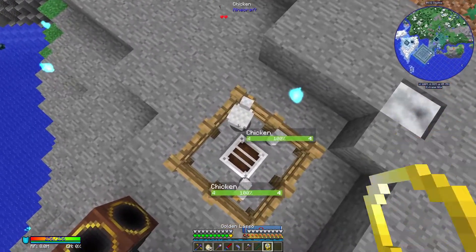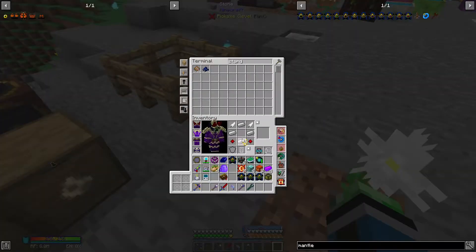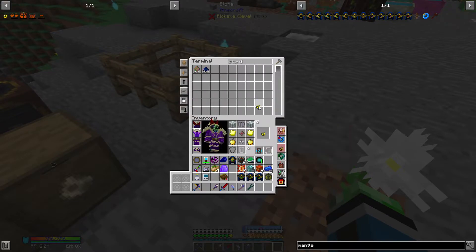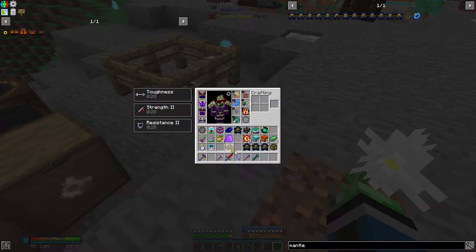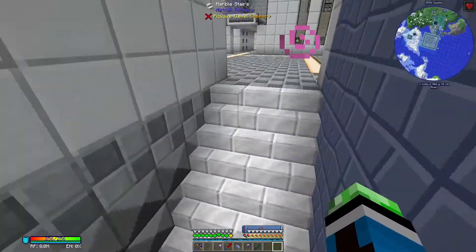Chickens do not pop out of eggs very often - I've noticed that. It's actually the first time I've used my eggs in a while. Alright, the angel rings are done, so let's just go ahead.